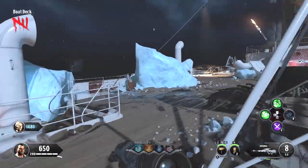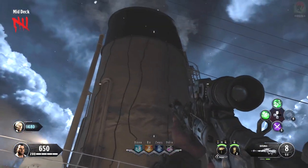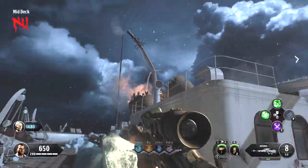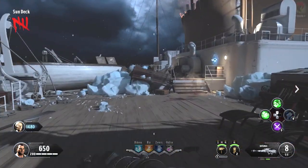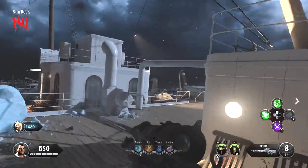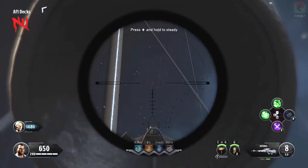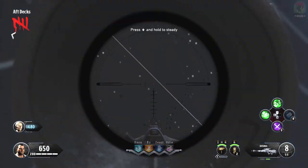To explain this easter egg simply: we are going to be finding six fish, shooting them one at a time and picking them up. There can only be one fish that spawns in the map at a time, and once you've shot one and picked it up, another fish will spawn somewhere else. Throughout this video we'll be covering all of the locations where these fish can spawn.